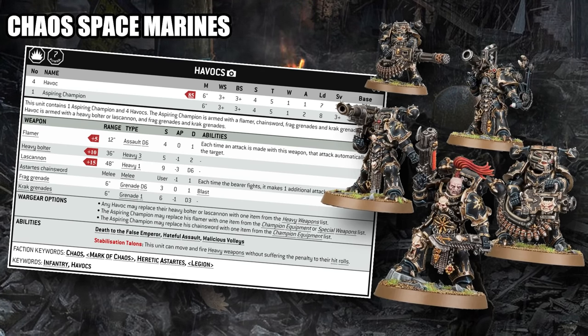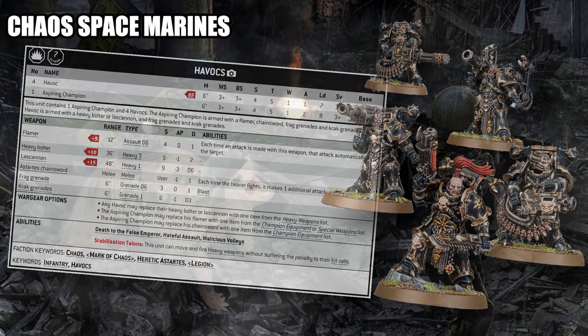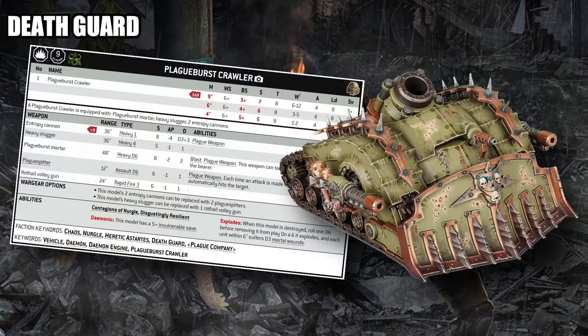Moving on to some of the other chaos sub-factions, first up is Death Guard and we're going to talk about the Plague Burst Crawler. This thing is so good — stacking two Entropy Cannons, which are basically just dark lances, on top of its indirect fire Plague Mortar, and having an incredibly tough body with toughness 8, damage reduction, and an invulnerable save. Plague Burst Crawlers have the ability to sit in the back of the table, poke at your opponent all game, and survive a ridiculous amount of counter-battery. With indirect fire, they can reach units hiding behind line-of-sight blockers, kill objective holders in the back of the deployment zone, or plink wounds off heavier targets with those Entropy Cannons. It's not uncommon to see three Plague Burst Crawlers in basically every Death Guard list.